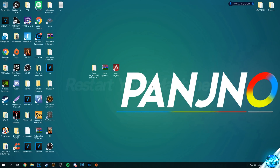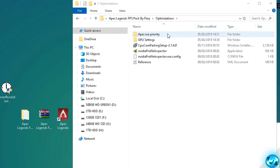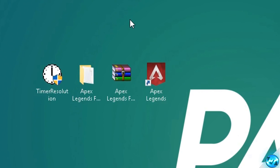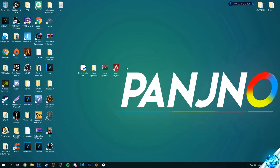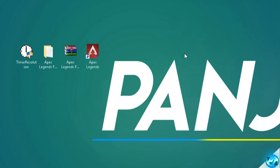For the last and final step, head into the FPS increase pack, into the optimizations folder, and drag the timer resolution application onto the desktop. This program lowers the amount of input latency between the operating system, hardware and the game application itself, ensuring they communicate at a much more increased rate — this not only boosts FPS but also lowers frame times and input latency, making the game feel more snappy, responsive and fluid. Before booting any game, double click the program, select the maximum button to set the lowest input latency possible, and minimize it while keeping it running. Boot into Apex and play. Once you're done, maximize the program back up, select default, set it back to the normal value and exit out.